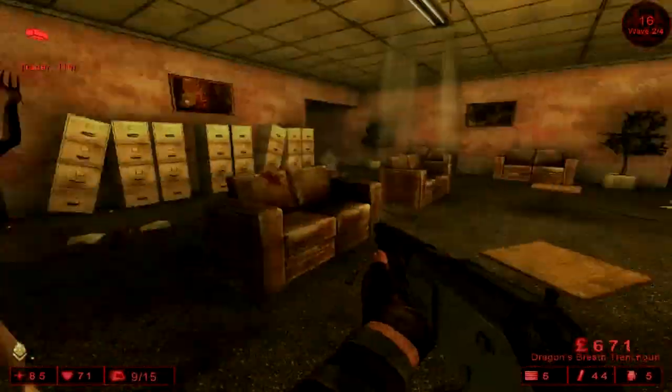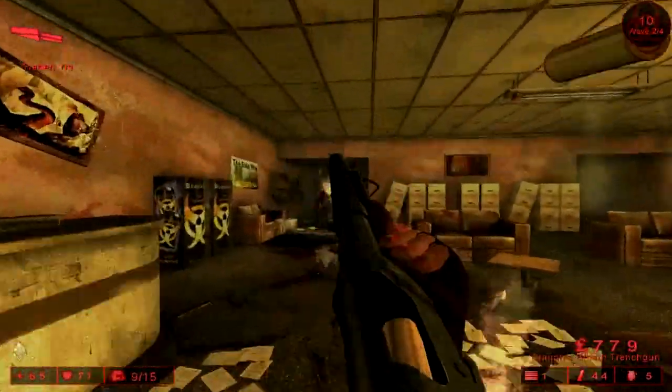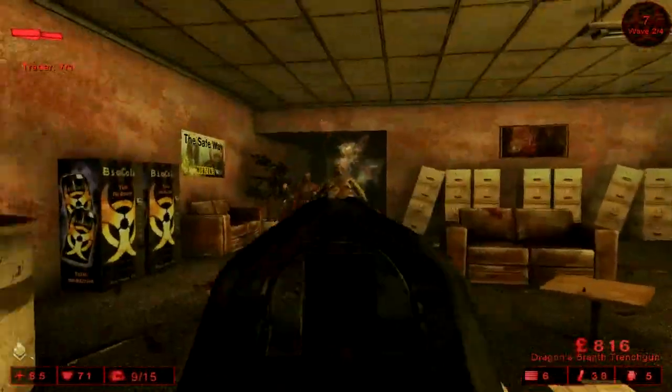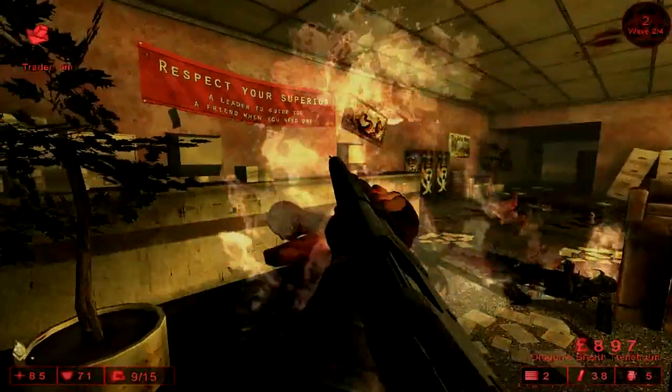Speaking of the Support Specialist, the Trench Gun does benefit from the Support Specialist perk if it is used by one. It's also important to note that off-perk, the Trench Gun will still fire the flaming projectiles, so it is useful in that regard as well.